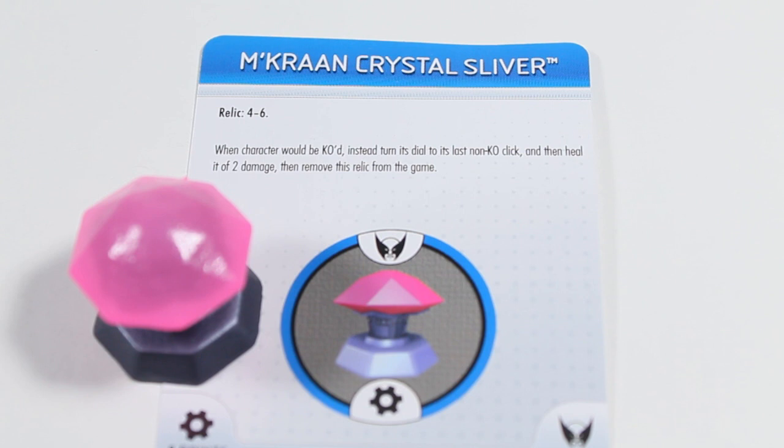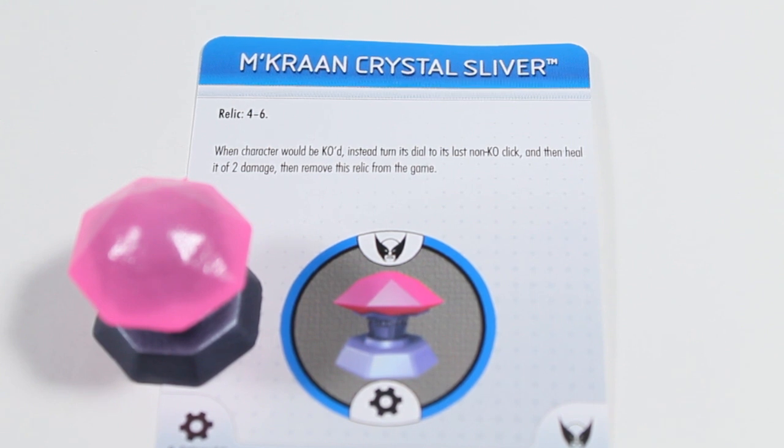Let's take a look at the relic — four through six. When a character would be KO'd, instead turn its dial to the last non-KO click and then heal it two damage, then remove the relic from the game. So you basically get a heal — it protects you to survive. If you have this, when you would be KO'd, you don't KO, and then you actually heal two clicks. It's a 50% chance to pick it up — an eight-point safety net. When you die, you come back and get plus two in health — two clicks higher up, and maybe those are really good clicks. You probably want to pick it up with a guy that is actually good when two clicks from KO. Pretty cool, I like it.